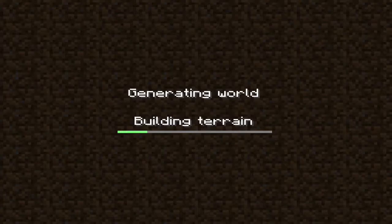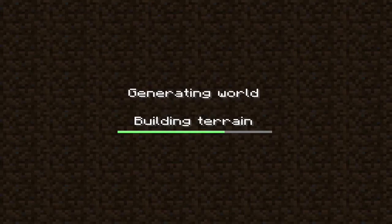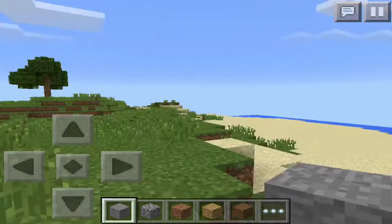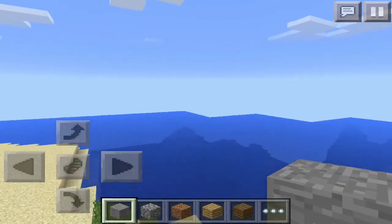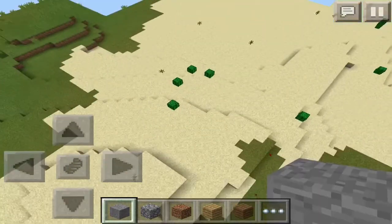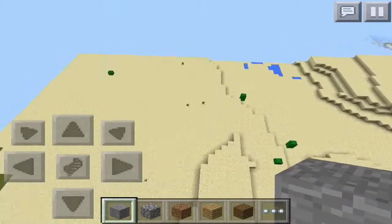Let's create the world and let it load — it loads pretty quick actually. So I believe this seed has a surface dungeon. You spawn looking in this direction, but if you look toward the water direction that's easier. Looking at the water direction, just look behind you and you can see a village — well, follow that way.